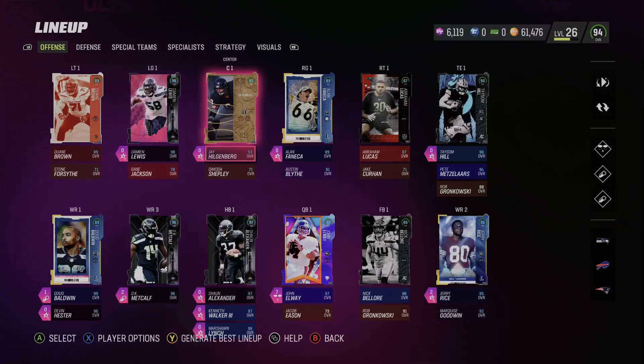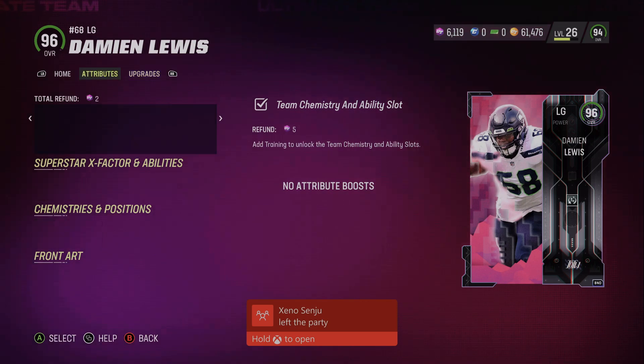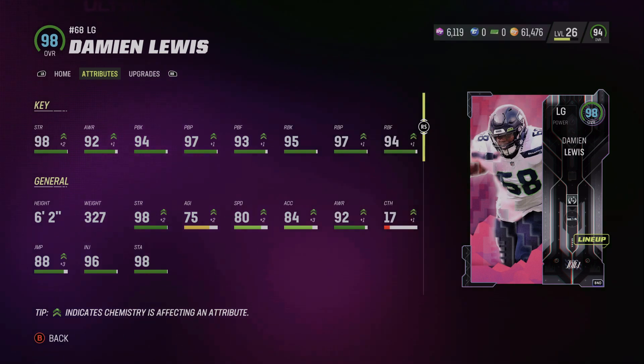Personally, I'm gonna roll with Kenneth Walker and then Damian Lewis. I might have shown more last episode, I really don't know. But yeah, that's what Damian Lewis looks like — pretty good card, not the best, could be better.